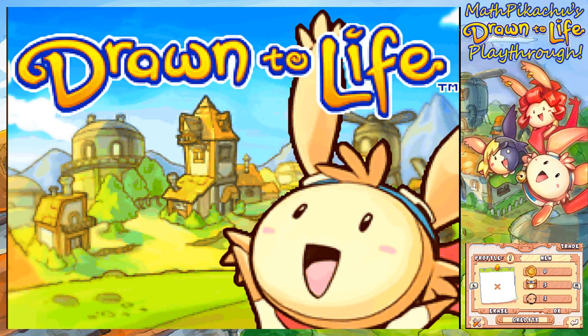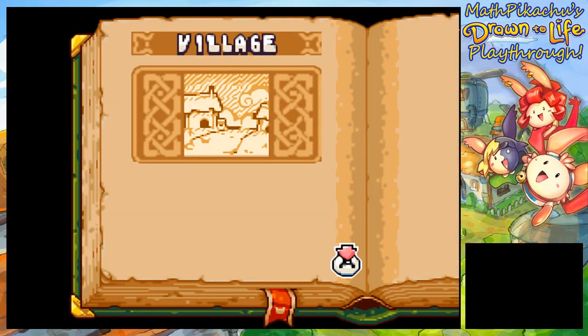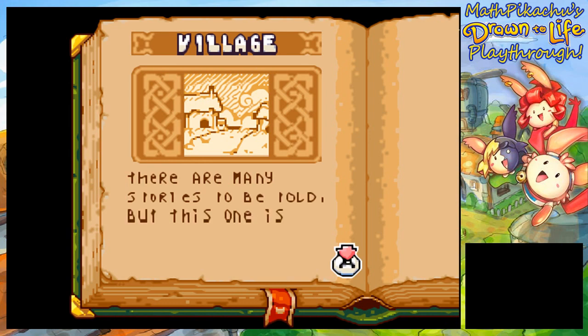So let's start up a new profile here — profile one. Are these all the same? Yep, they're all the same. There is nothing here. It is a blank slate for us to draw on. Got to remember those extra words like 'on' — they make a big difference.